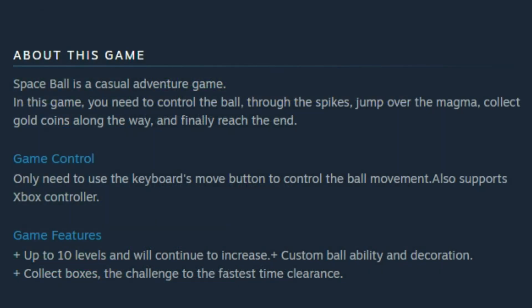The store page states the following: Spaceball is a casual adventure game. In this game, you need to control the ball through the spikes, jump over the magma, collect gold coins along the way, and finally reach the end.